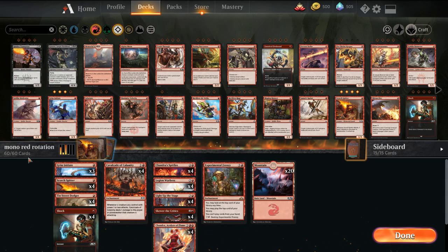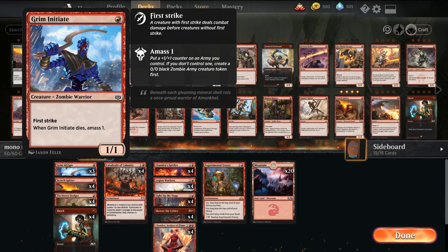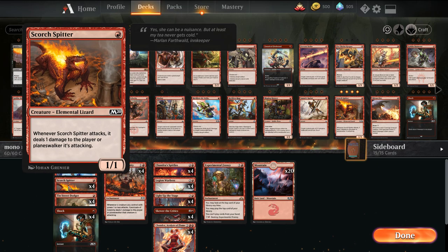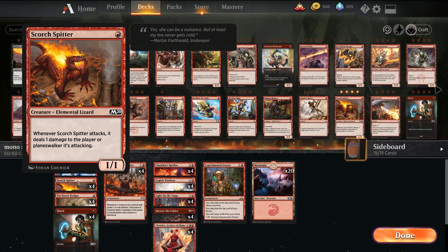So what we have is a bunch of creatures with 1 power. We have Grim Initiate — it's a 1/1 with First Strike that when it dies, we get another 1/1, so it's a way to keep bodies around. Scorch Spitter deals a damage when it attacks, then another damage with Cavalcade, and if it gets through, that's a third damage — so 3 damage from a one-mana threat.